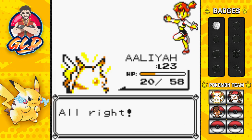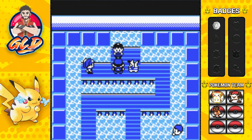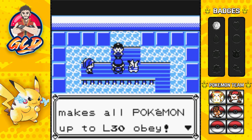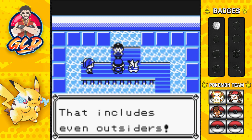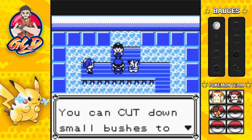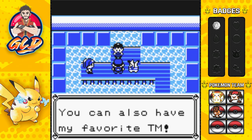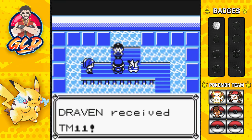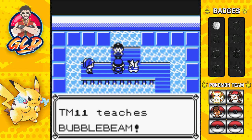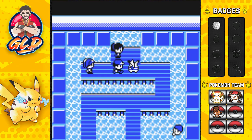Misty says: 'I can't believe I lost. You can have this Cascade Badge to show you beat me.' The Cascade Badge makes all Pokémon up to level 30 obey, including outsiders. You can now use Cut anytime to cut down small bushes and open new paths. We also get TM11 Bubble Beam — it teaches Bubble Beam, best used on an Aquatic Pokémon.